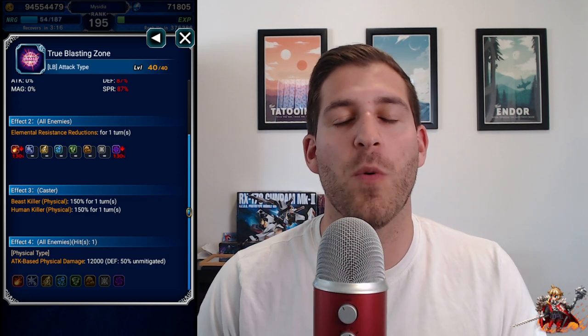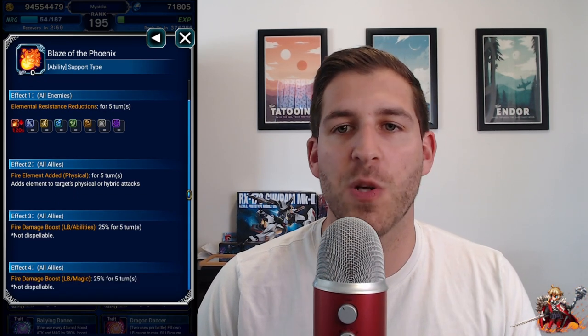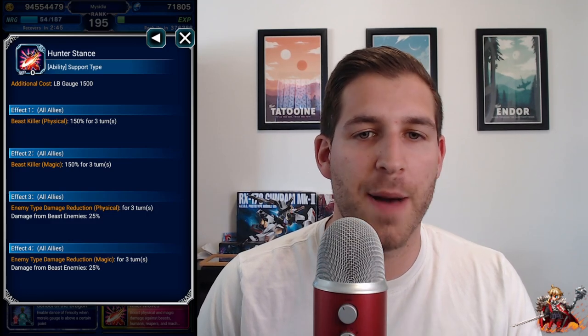Esther also has an AoE limit burst, so they'll both be able to attack the entire enemy team. This is also a non-elemental limit burst, which means we can stick whatever element we want onto it — and that's what we'll do with Ling, putting a fire element onto it. In her Brave Shift form, she has Blaze of the Phoenix, which imperils the enemy, adds fire element to all of our attackers, and gives them a 25% boost. We can pair it with the Assassin Stance and the Hunter Stance, which give beast and human killers for our entire party.